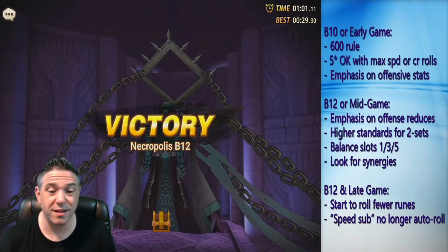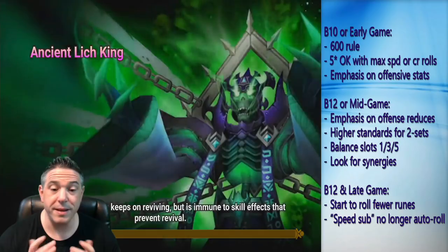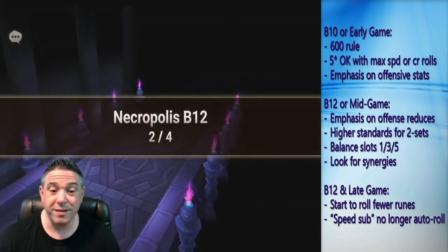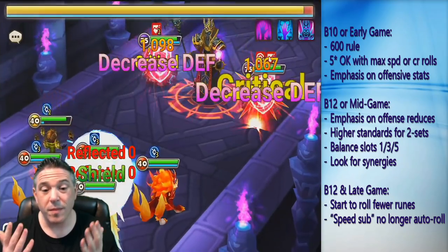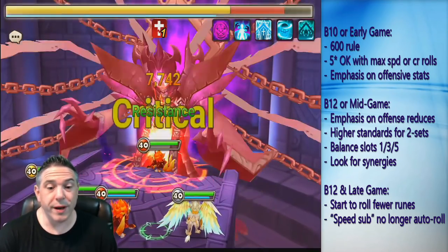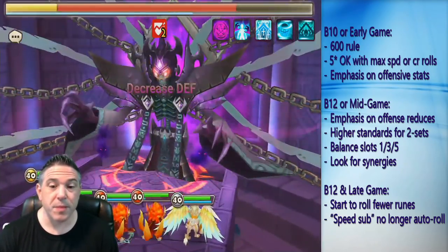In the B10s, you might get a 6-star rune once every 10 or 20 runs, whereas in the B12s you're literally getting a 6-star rune every run. They just increased it so we can hold 800 runes, but that means you can only hold 800 runes. And just as important, if every rune is 6-star, then almost every rune is going to look like one that you want to enchant.